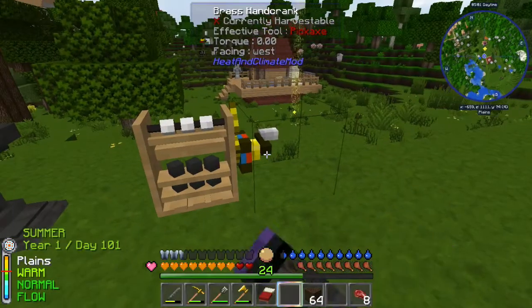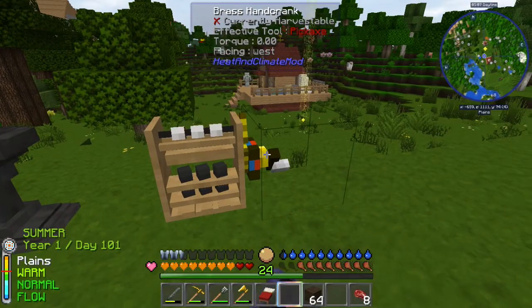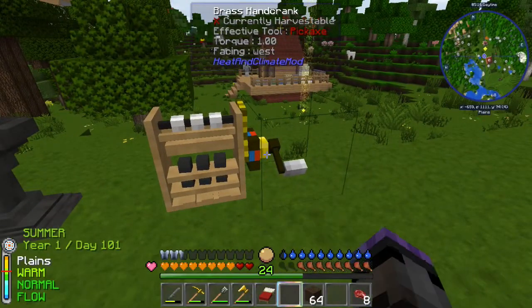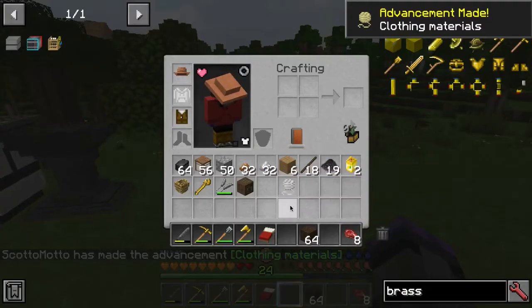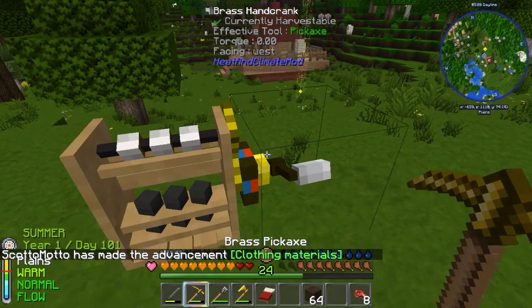A little bit more — maybe all the way around. All the way around would produce it — it's actually a little more than that so it's super slow. If you're not doing a whole lot though, that works. We got the advancement for clothing materials and we made cotton string! Like I said, if you happen to not get cloth or whatever but find one of these, there's a simple little trick — you need a wrench though.